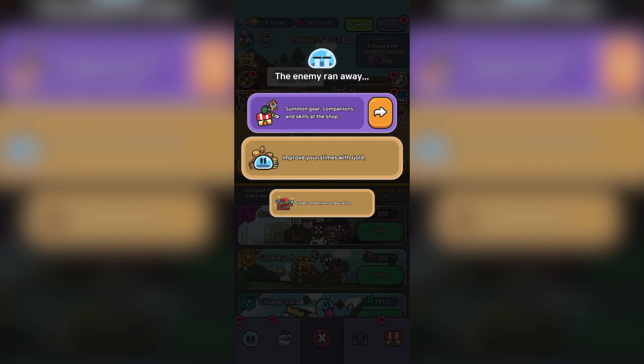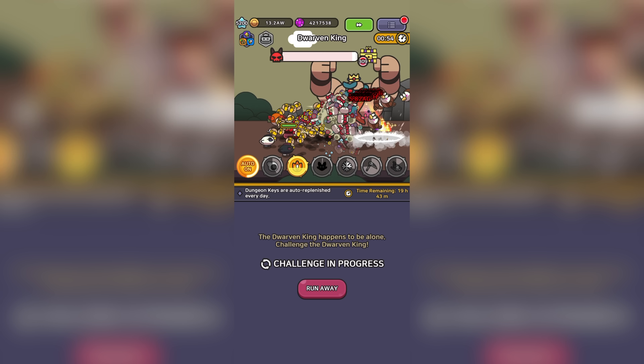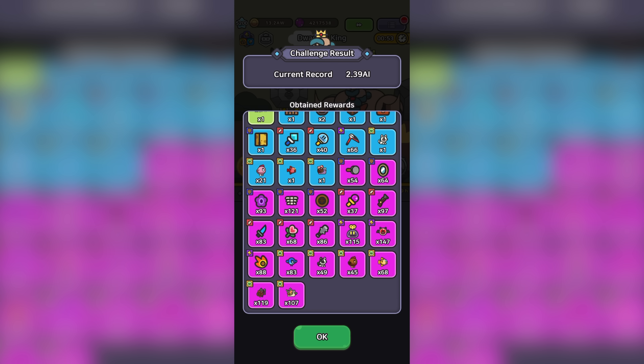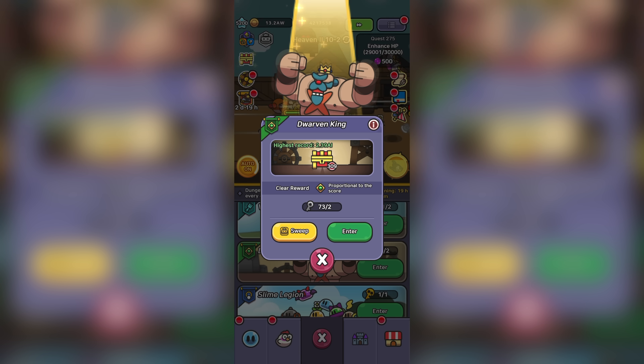Let's go check our updated dwarven king damage. We now do 2.39 AI damage with over 300 chests unlocked. I can confirm there are still no legendaries in sight even past 300 chests. Looks like dwarven king will forever provide epics and nothing else. Maybe the devs will change that in the future, since the rewards right now are frankly useless.